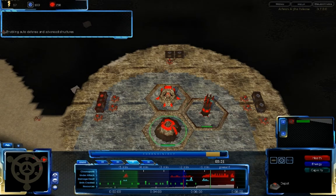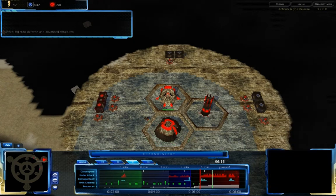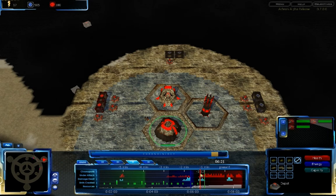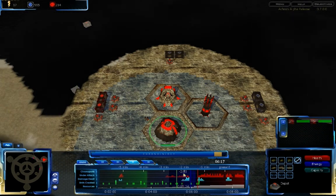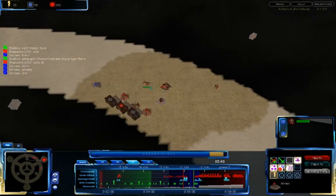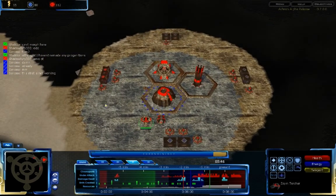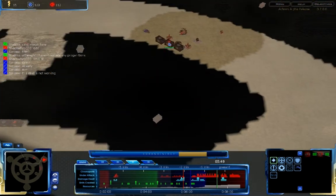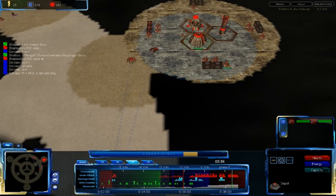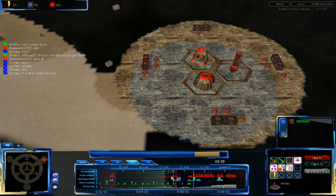It doesn't seem like Shalka has been pushing up to attack me, but Sarkoz is obviously quite enthusiastic to deal some damage. I'm going to get the depot building up some more units. Depots do build in parallel, so I'm not wasting resources by queuing anything — they're building all at the same time. It balances out the fact that vehicles are expensive and take a while to build, and foundations are expensive and take a while to build too. I'm going to try to completely secure the north area, and also secure my eastern area near Shalka.